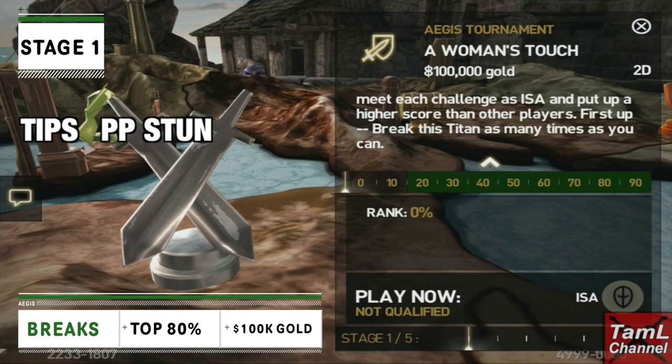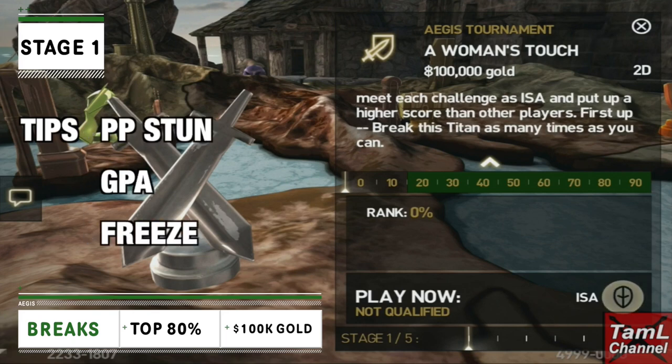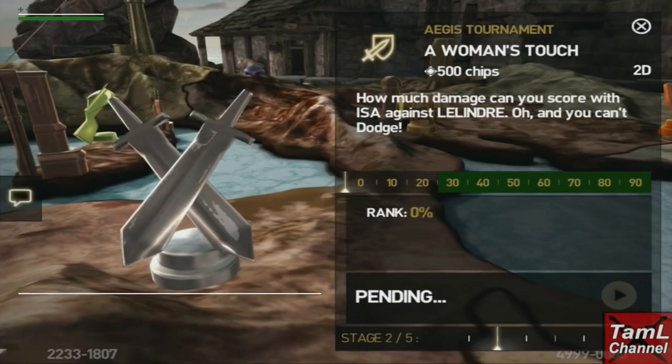My tips for stage one are to use the perfect parry stun gems, the great parry all gem, and freeze magic. I'll show you my build in a moment.